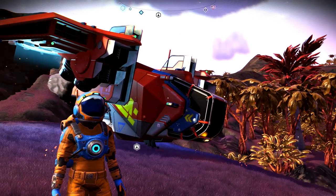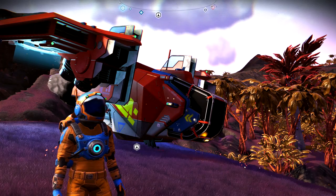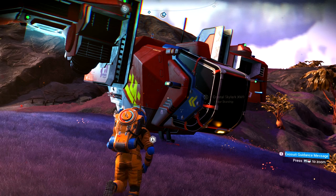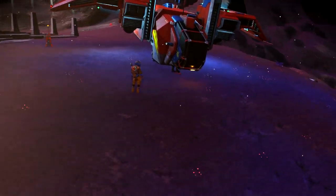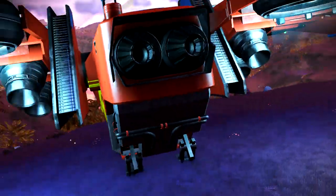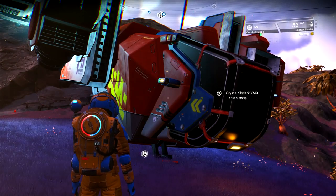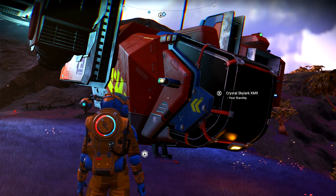There are different varied levels of ships — your lower level, your middle levels, and your higher levels. This is my current hauler right now. It is an A-Class with 48 general slots and 8 tech slots. Every class has a low, middle, and high level. You can have a high level C-Class, but it's not really going to do you any good — it's the best stats for that class only.